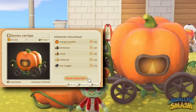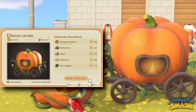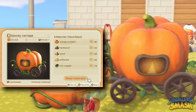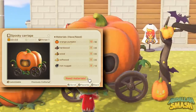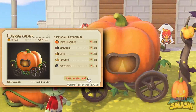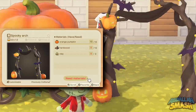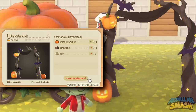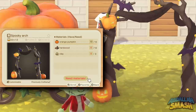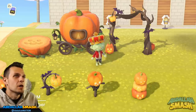Next up is the pumpkin carriage. This thing is gigantic — it's got two sources of lights on it and it does take the full nine squares. You can turn the lights on and off of the carriage, which makes it even cooler. Right over here is the pumpkin arch — we've seen this in the preview footage of the fall update trailer. You can see the bats and the lights and all that fun stuff at nighttime; it just looks spectacular.